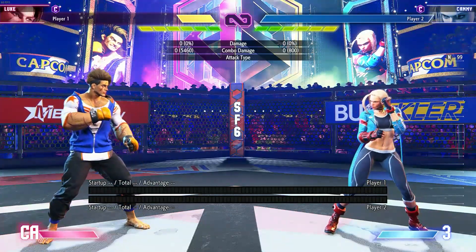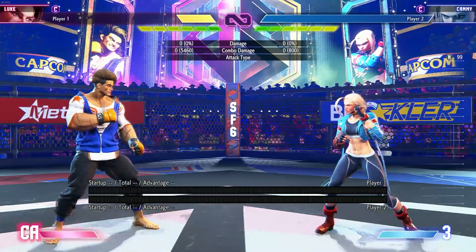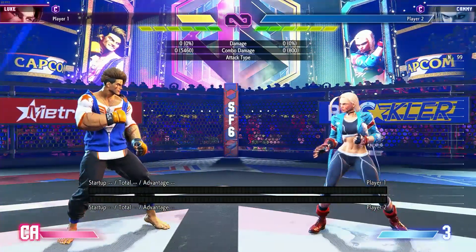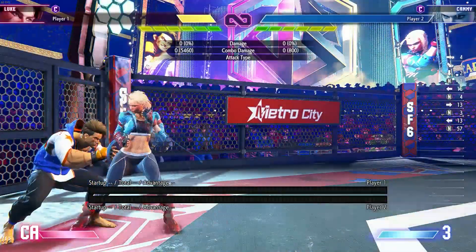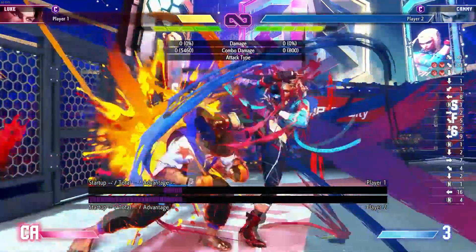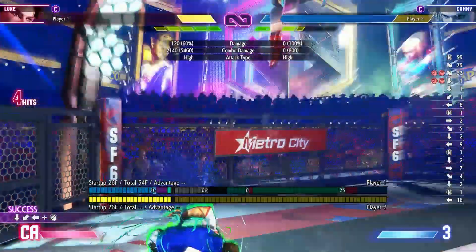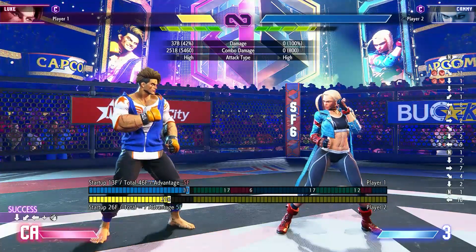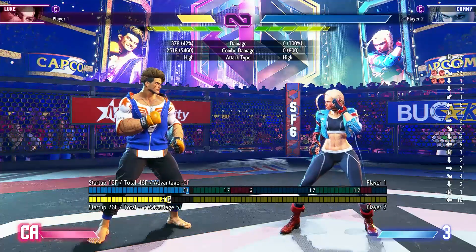Obviously if you've overloaded the opponent or got a good mix-up, then maybe you can use drive impact. But I hate using it in those specific scenarios. Like this one — Cammy got me in a bad spot and that kind of ends the steamroll element. Cammy can actually lose the round simply because of that interaction.